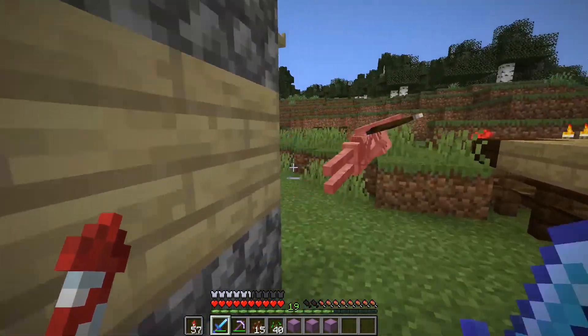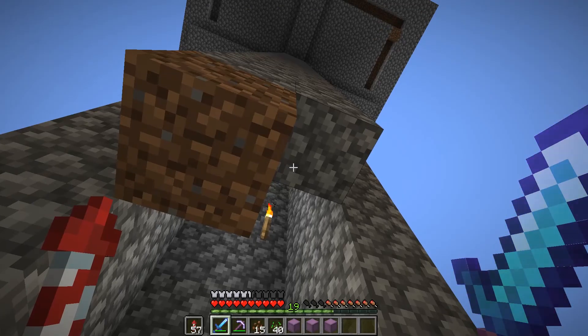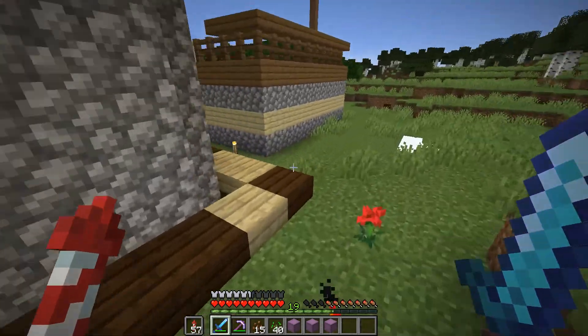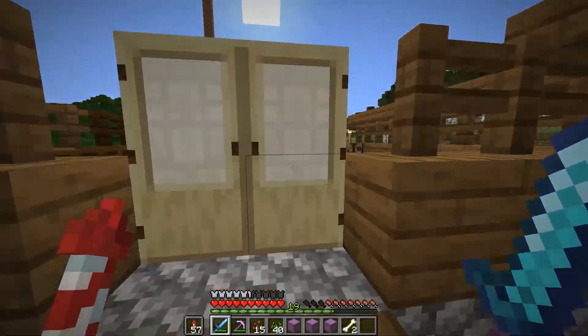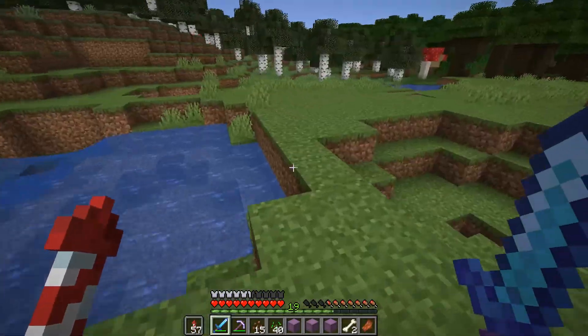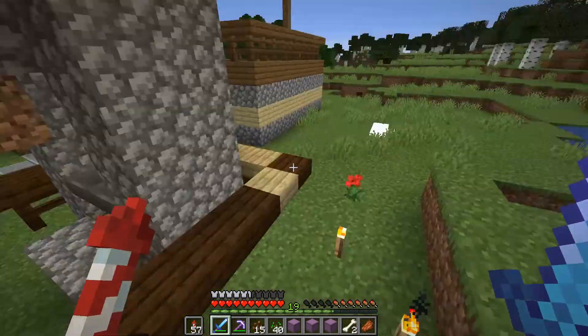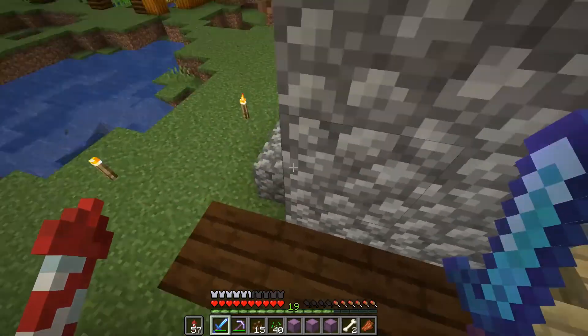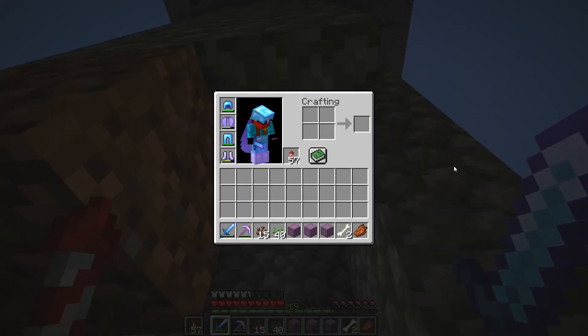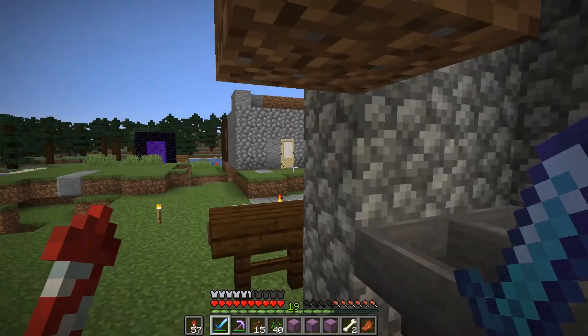Anyway, I also made my creeper farm over here. I used a bunch of my materials to build this structure. I used a mob spawner, which you can only get from a command or creative mode, and then the rest I built with my own materials downstairs — including these droppers and stuff.